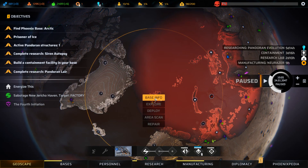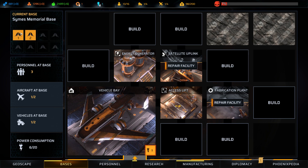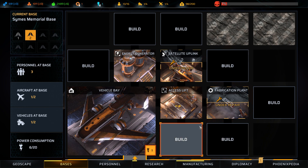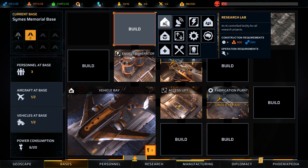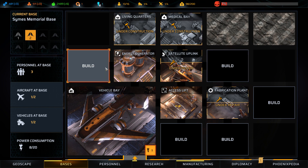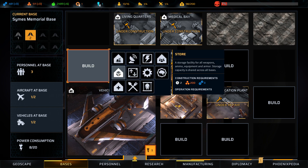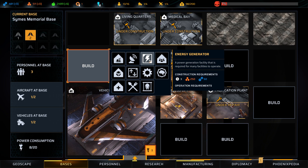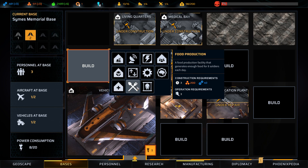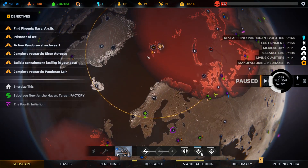This was, in fact, the base. This is just our base selector. Let's repair these facilities and get this place back online. What else do we need up here? We should probably build, at the very least, living quarters and a medical bay, so if we have troops resting up here, we can do that. Storage capacity is shared across all bases, so we probably don't need a storage facility here at all, especially if we're not close to our item cap.